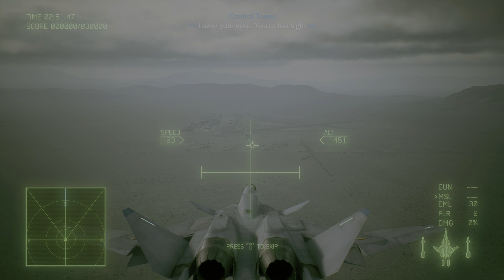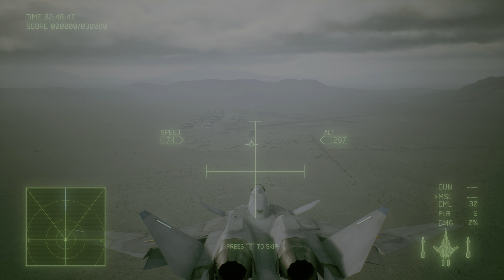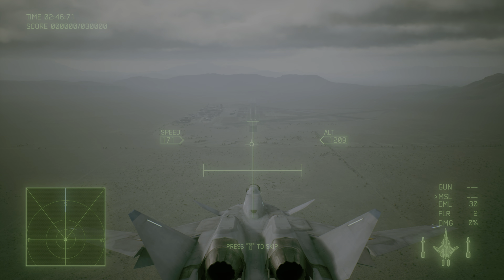Emergency! Strider 1, this is control tower. Make your landing check. Too fast. Lower airspeed. Lower your nose. You're too high.